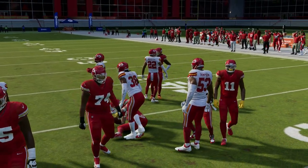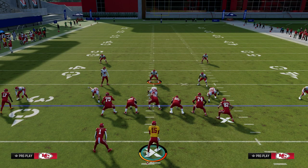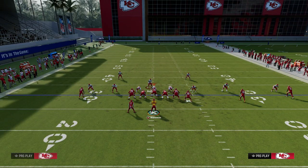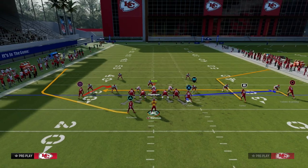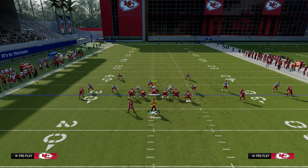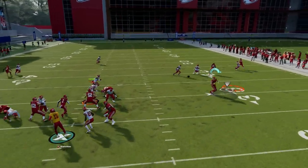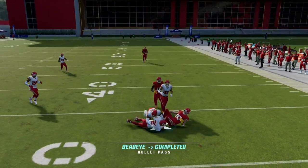One of my favorite routes in the game because of what it can do against the blitz. If you really want to run this play and see some of the other routes against a blitz, then you're going to want to block your running back. But I really like this chip block — I think it's actually really good, and it does really well against man. So keep that in mind.